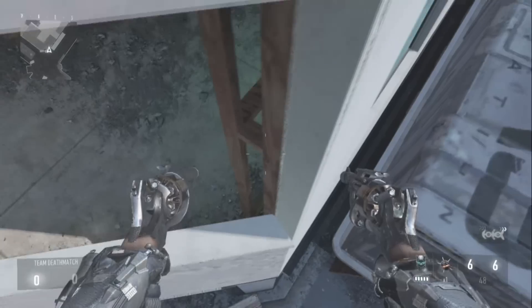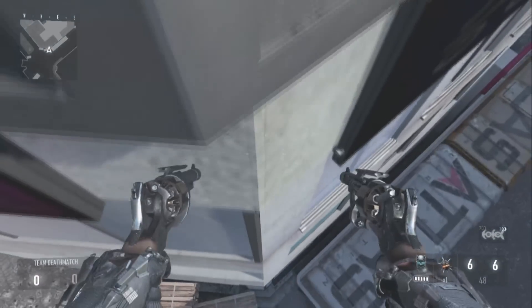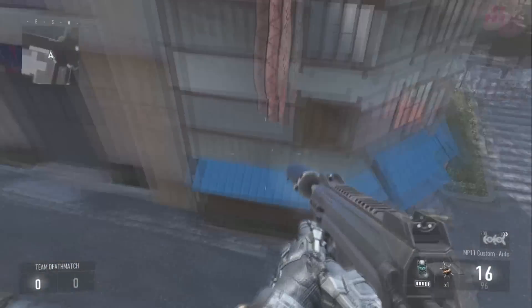Once you're on the windowsill, hang yourself off the windowsill, double jump, move backwards, and then move forwards. If you do it correctly you actually land on the first high barrier. Once you're on the first high barrier all you do is double jump, move backwards, and then move forwards again.